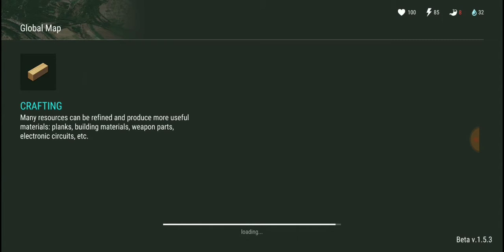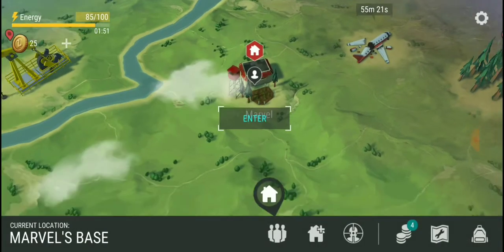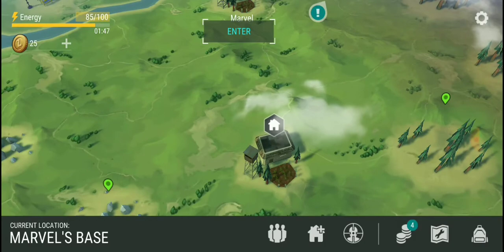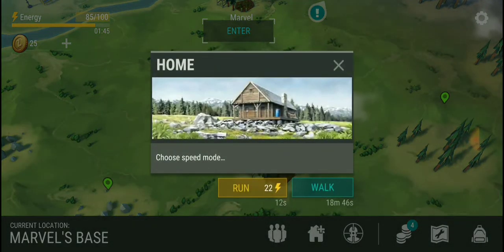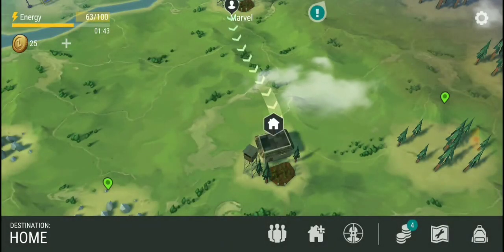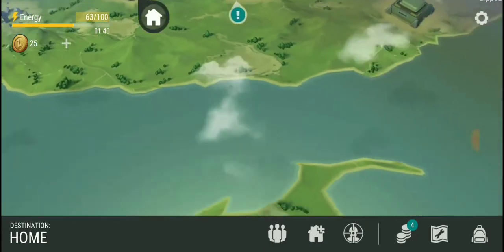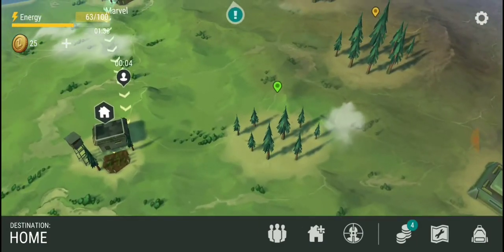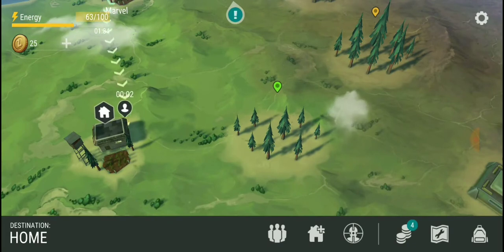Many resources can be refined and produced into more useful materials like planks. We gotta run — it's the apocalypse, guys. We gotta run everywhere we go. No walking.